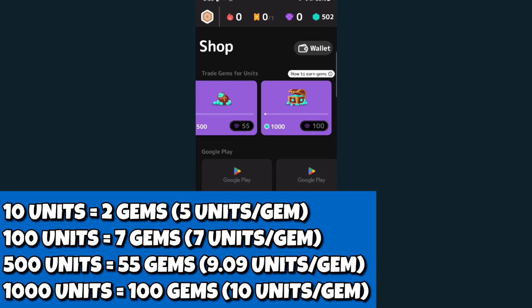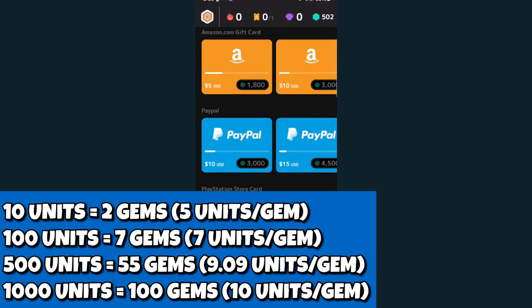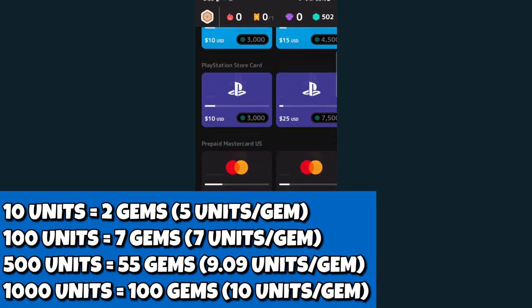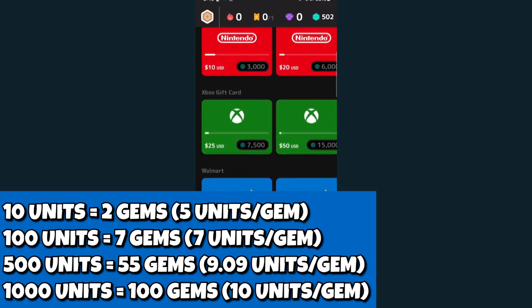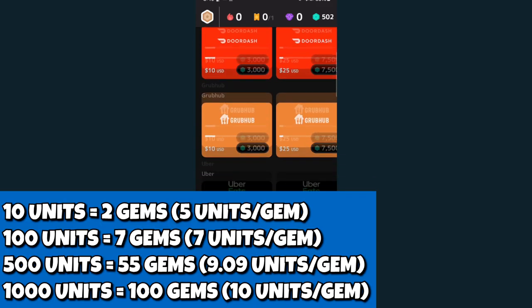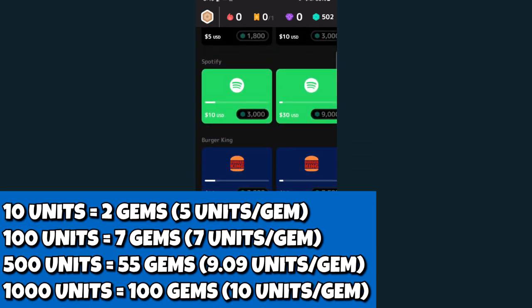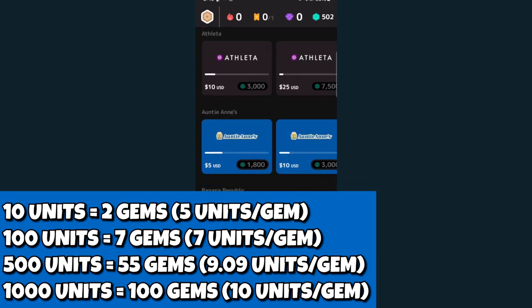You can then take your units and redeem them for Google Play, Amazon, PayPal, PlayStation Store Card, prepaid MasterCard, Nintendo eShop Card, Xbox Gift Card, Walmart, Starbucks, Target, DoorDash, Grubhub, Uber Eats, GameStop, Spotify, Burger King, and more — the list goes on and on.